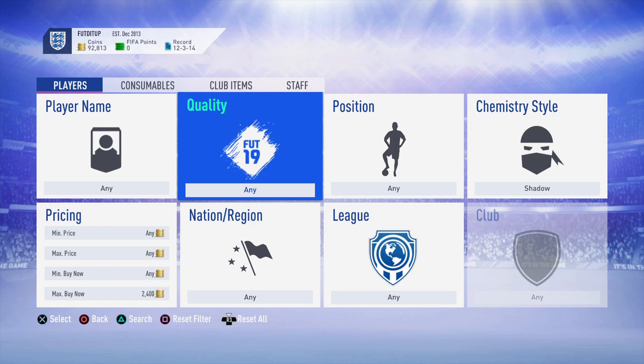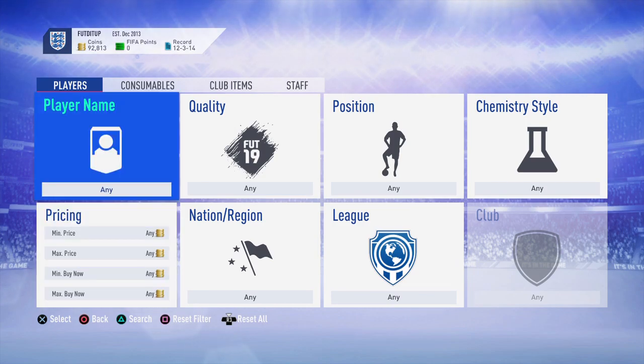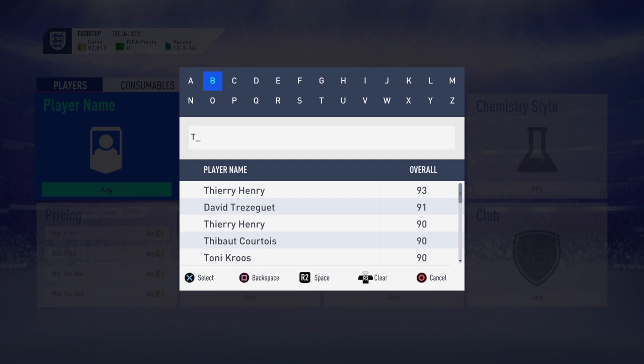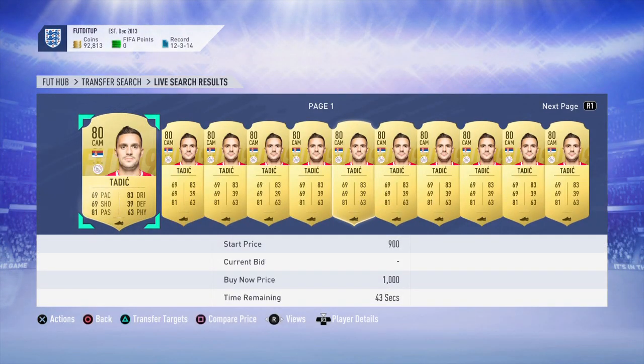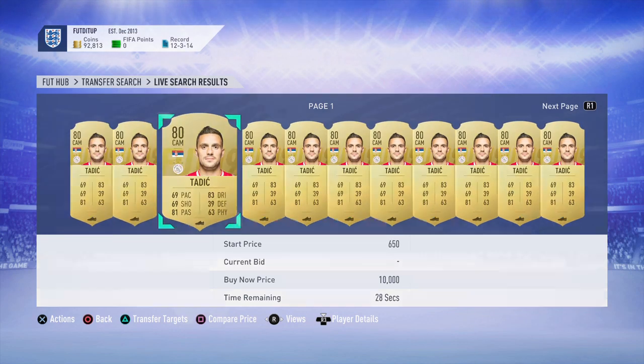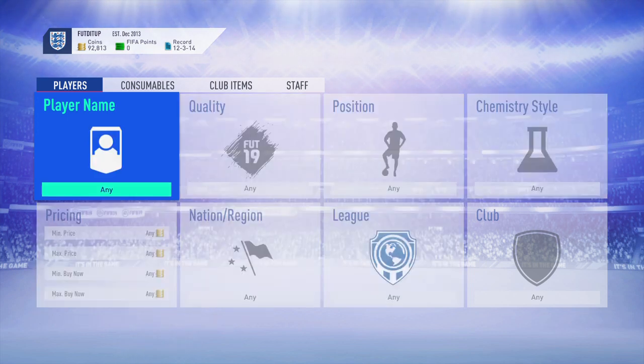I am also using position change cards on specific players. One player I've been using is Dusan Tadic - he has been going for a ridiculous amount of money because he's needed for SBCs. It's one where you need 11 players from the same nationality with different teams. You can position change him to center forward - it'll cost around 800 to do. You can pick these up for around 600 and sell them for around 2400-2500, so another five or six hundred coins per card.